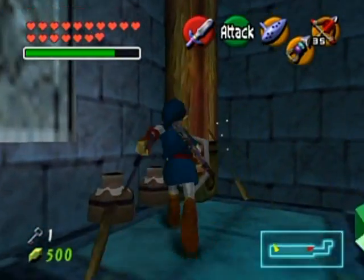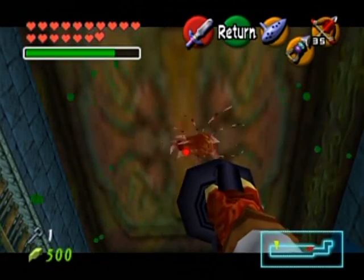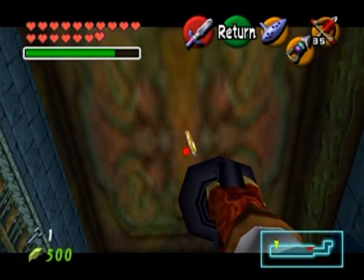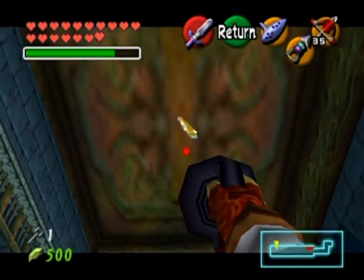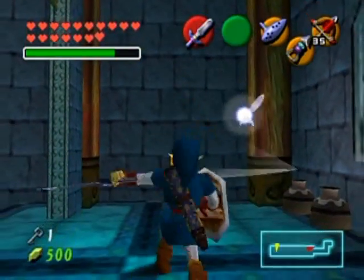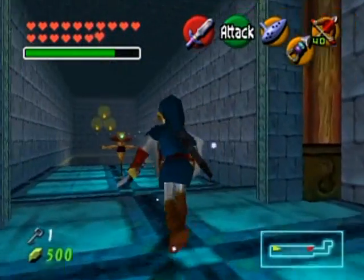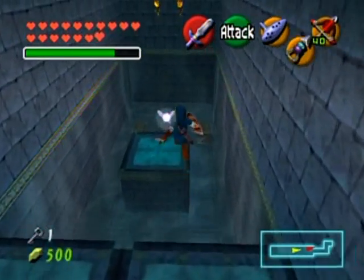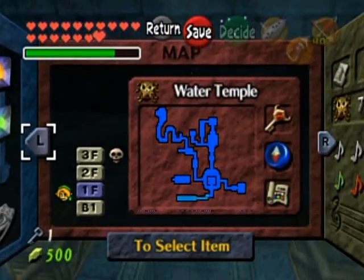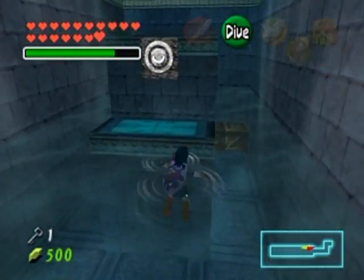I bet the skulltula is in one of these crates - no. How about on the ceiling or on the wall - oh, a ceiling one! Hello, my scratchy buddy, give me your money. I gotta move up a bit to get the token. I've never had such a hard time getting a token that was in my line of sight. One more skulltula to find - I have no idea where it is.